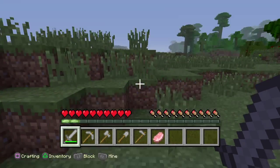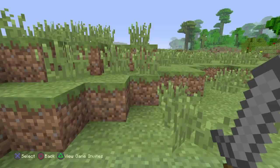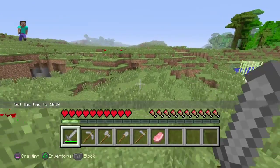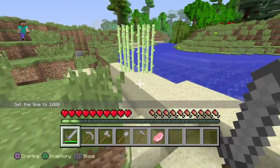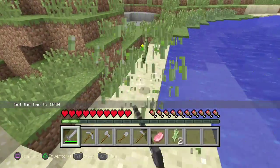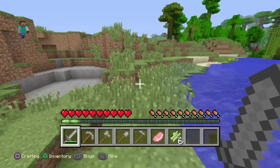I'll just make it day. So let's try and make a house. This is sugar cane — you mine it up to make cakes. I mined six.